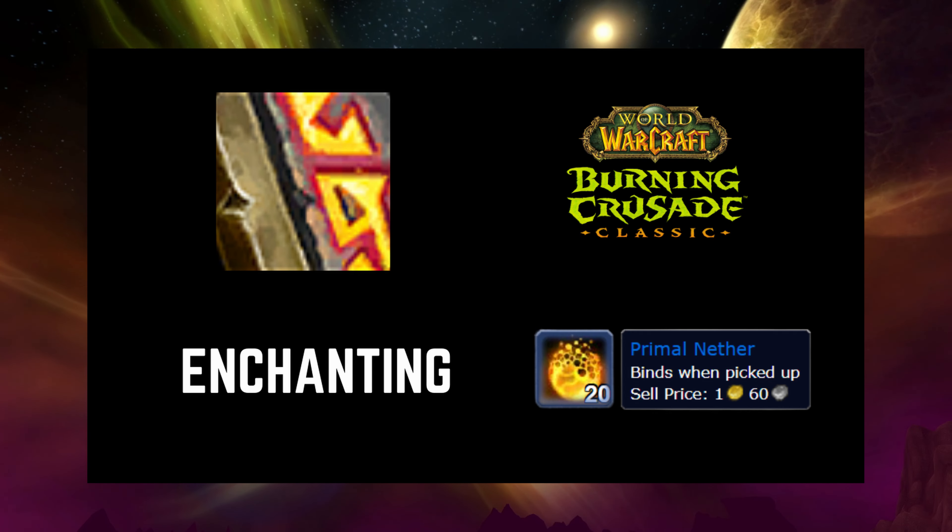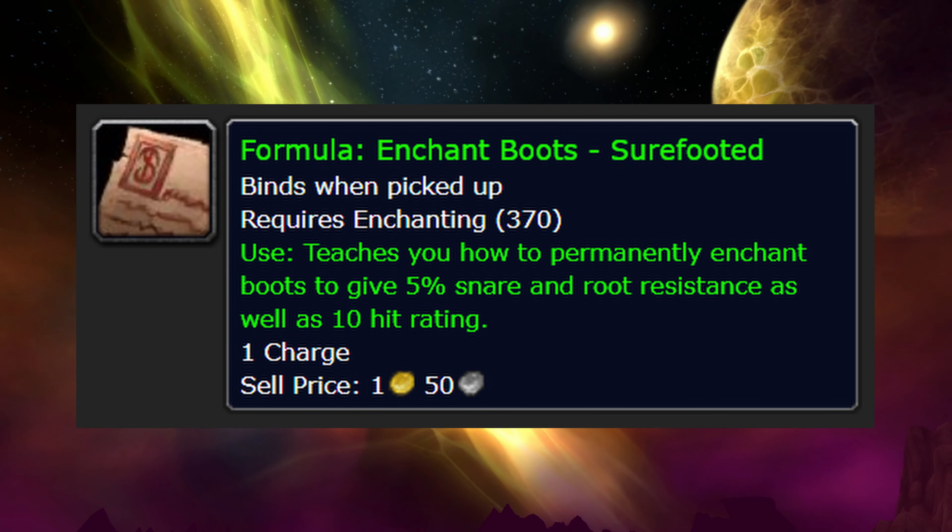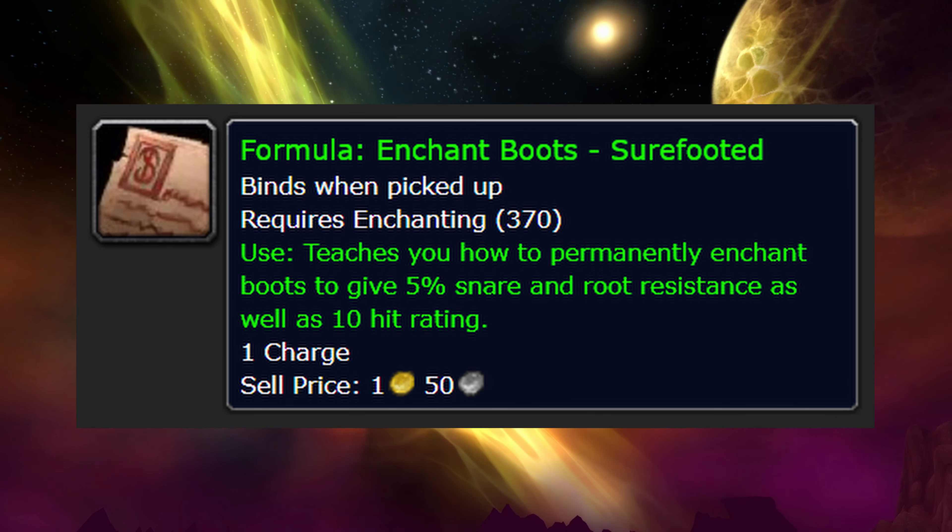As an enchanter, you use a primal nether in the Enchant Sure-Footed. This permanently enchants boots to increase snare and root resistance by 5% and increases hit rating by 10.